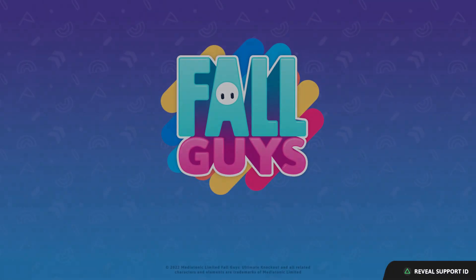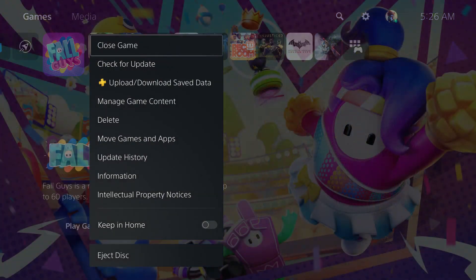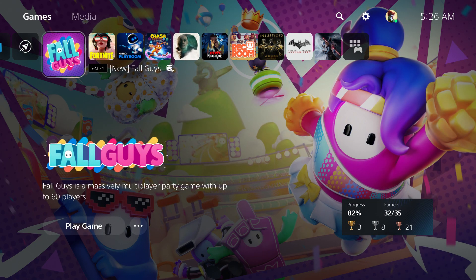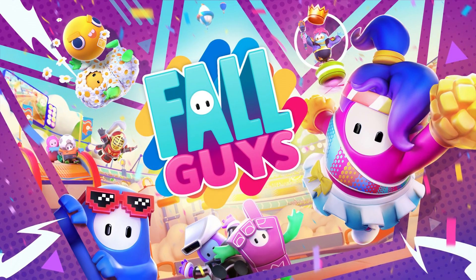The fourth method is to restart your console. Close your game first, then go to Restart PlayStation 5 Console — or the equivalent on your system. I've already restarted my console. Now come back and start up your game. After restarting the console, it should work.